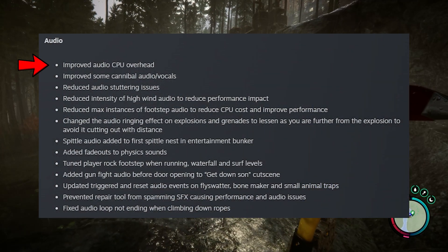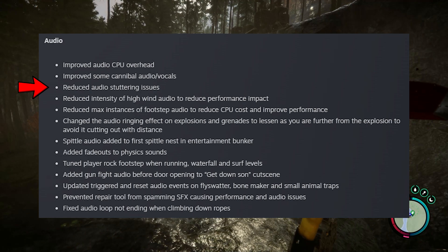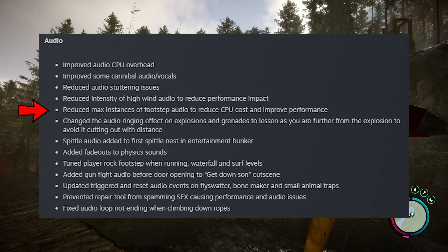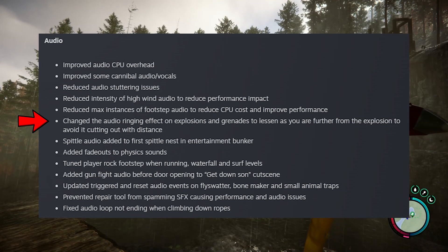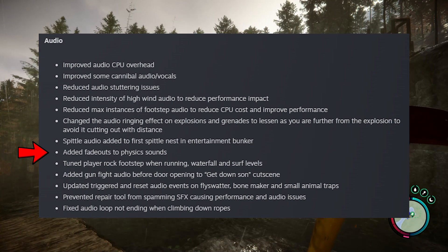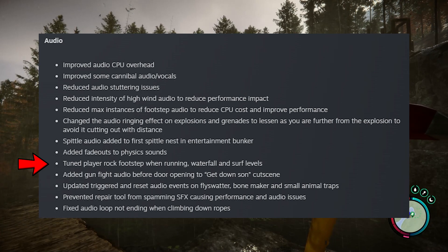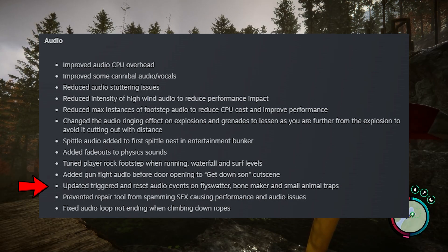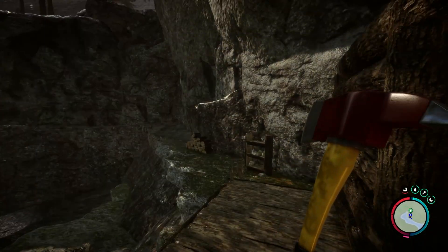The final section is audio. They improved audio CPU overhead, improved some cannibal audio vocals, reduced audio stuttering, reduced intensity of high wind audio to reduce performance impact, reduced max instances of footstep audio to reduce CPU costs, changed the audio ringing effect on explosions and grenades to lessen as you're further from the explosion, added spittle audio to the first spittle nest and entertainment bunker, tuned player rock footsteps, and reduced waterfall and surf levels when running. Also added gunfight audio before door opening in a cutscene, and prevented repair tool from spamming sound effects.